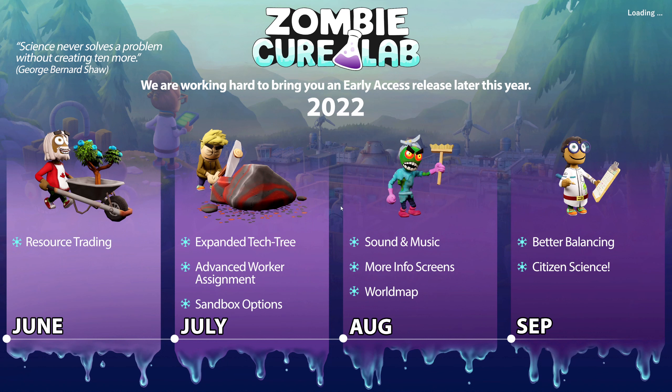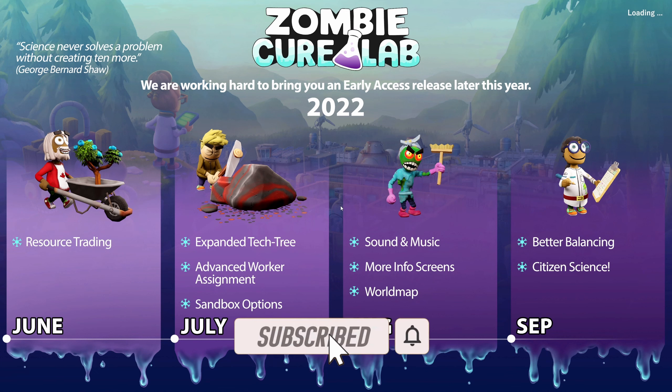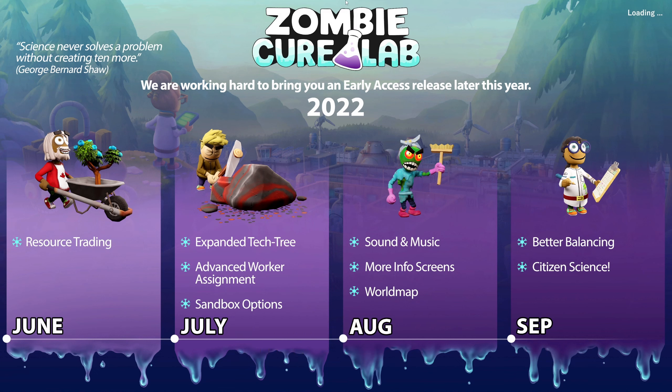We can use cured zombies for resource gathering. I put some music in the background because the road map says sound and music are planned for August — there's a little bit of sound but not a lot. They also talk about resource trading in June and an expanded tech tree.